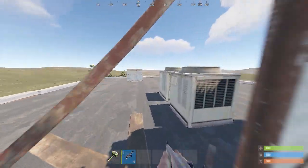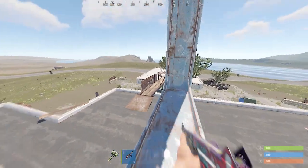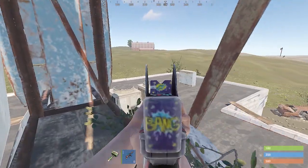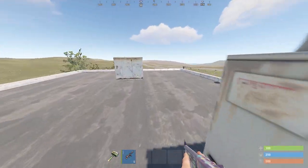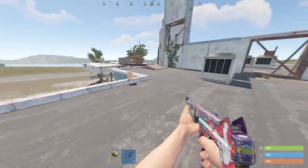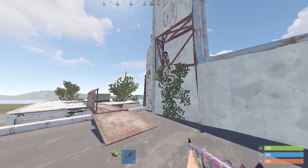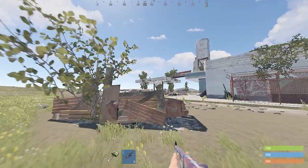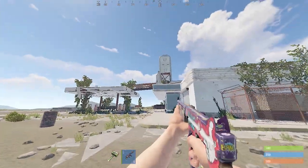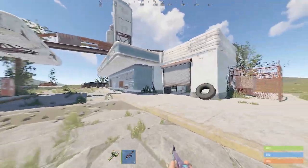Ninth spot: the Roof spot. You just hop up here, do some parkour, and sit up here. Here's the third-person view — you can just shoot people when they go with the boxes or cross the bridge.